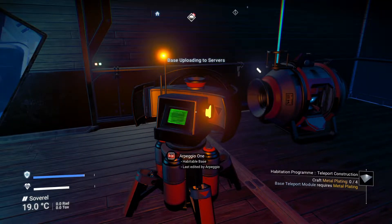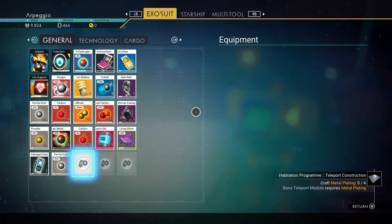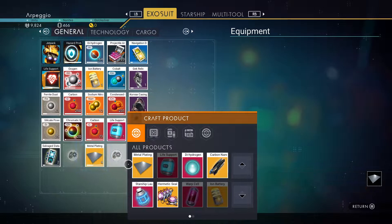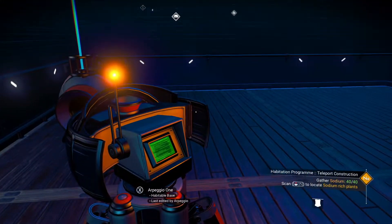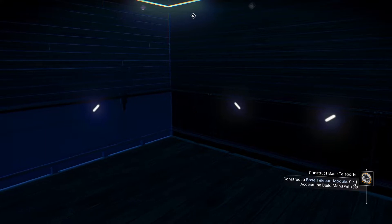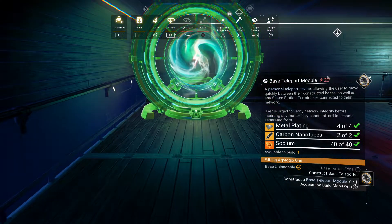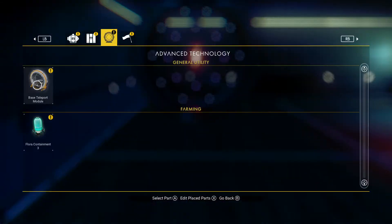I won't worry about a screenshot just yet, it's not too exciting to look at. Now I got 200 ferrite, so I can make four metal plating — done. I needed two nano chips as well. Now we can go back into our base. Let's put the base teleport module somewhere — there's not much room in here just yet, but we can expand at some point. There's our base teleport module — let's just drop it there for now.